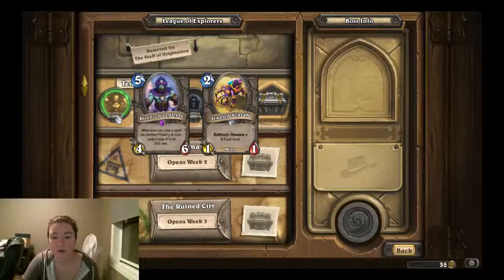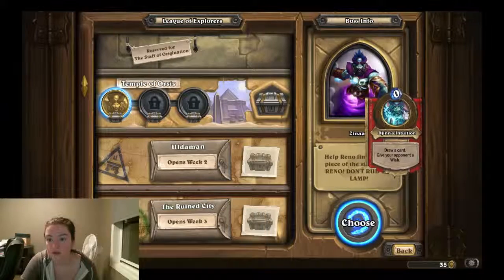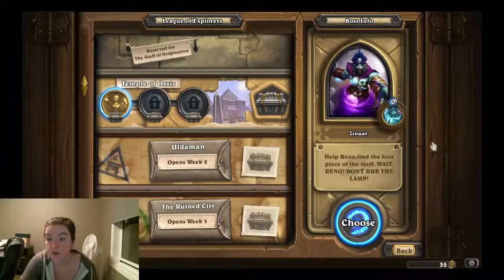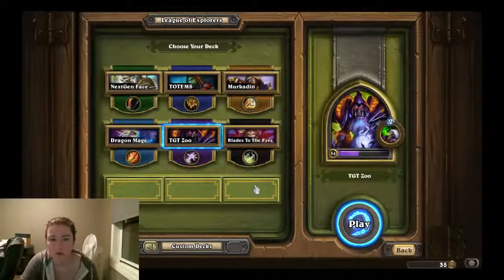So how does discover work again? You discover three-cost cards — it gives you three possible cards from your class and neutrals, and you just pick one. His hero power: draw a card, give your opponent a wish. That sounds ominous. So he's going to have a lot of cards. Ideally I'd probably want a mill deck, but I don't really have one.